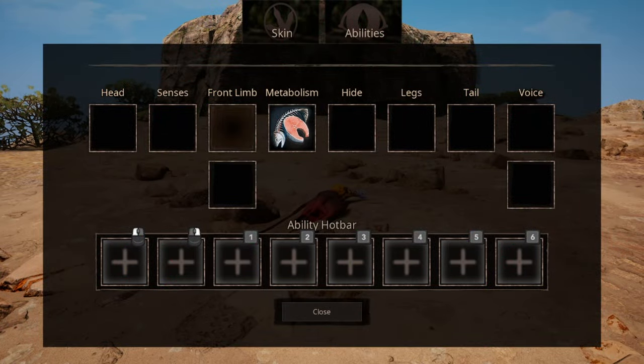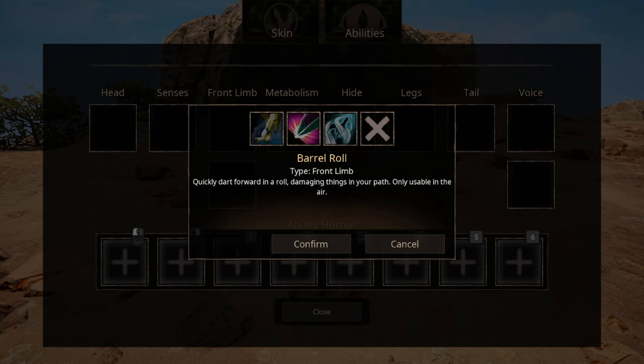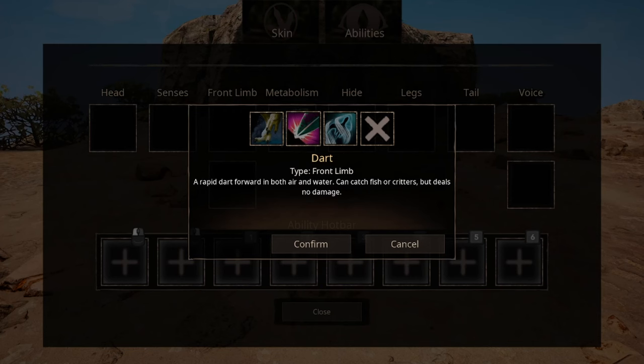There are two slots for Frontly, meaning you can equip two abilities. The first one is a barrel roll — this makes you dash forward while doing a spin and causing damage to anything you hit. However, in my opinion, it does more damage to you than to your opponent; it's basically just a glorified kamikaze. The second option, Dart, is the same but only meant to use against AI — it does nothing to players. Scatter is just meant to give you an easier time after you are done latching onto your opponent.